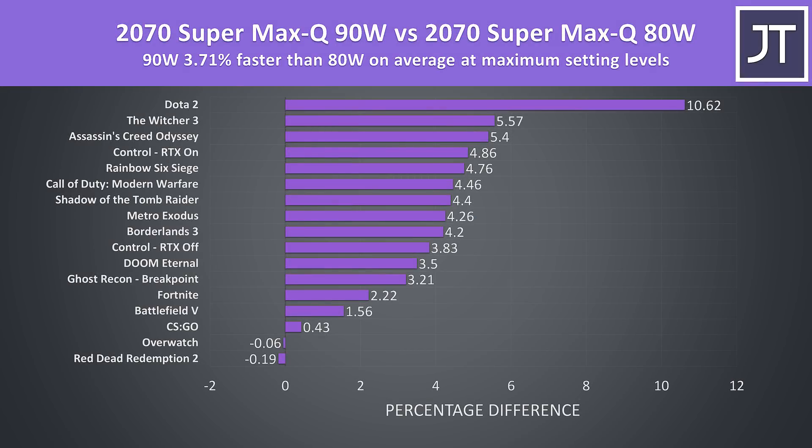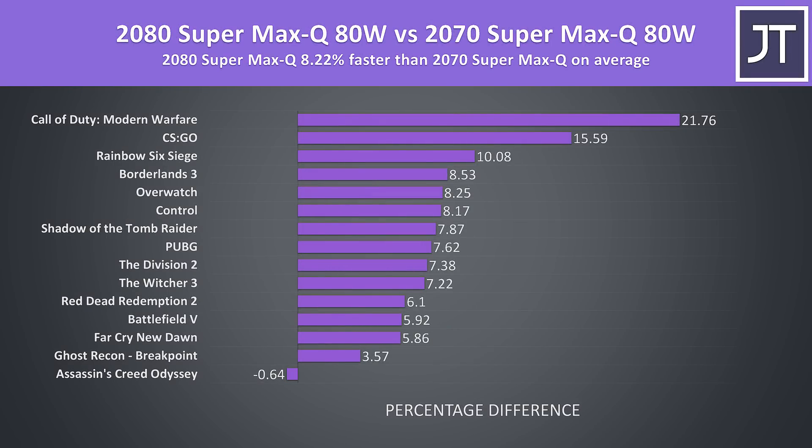On average out of all of these games tested, the 90 watt configuration was just 3.7% faster than the 80 watt configuration in terms of average frame rate. Results vary from essentially no change in Red Dead Redemption 2 and Overwatch to almost 11% in Dota 2, though that was more of an outlier. Other games still saw around a 5% performance improvement best case. When you consider that the RTX 2080 Super Max-Q is around 8% faster than the 2070 Super Max-Q on average, the power limit difference is not far off stepping up to a whole new tier of GPU.